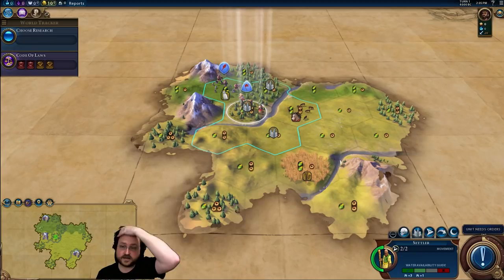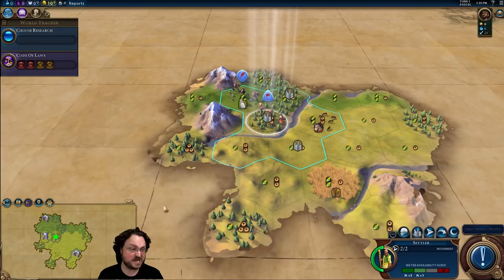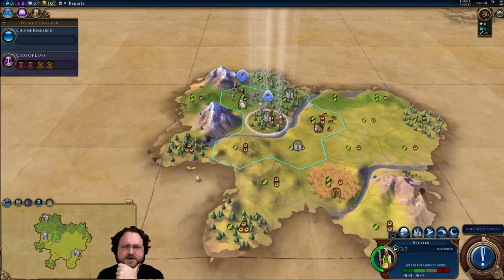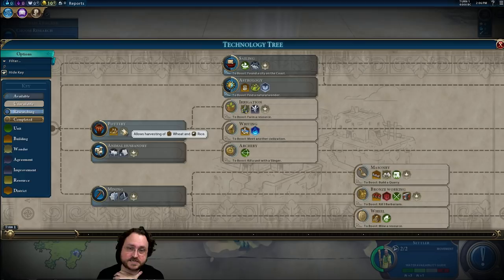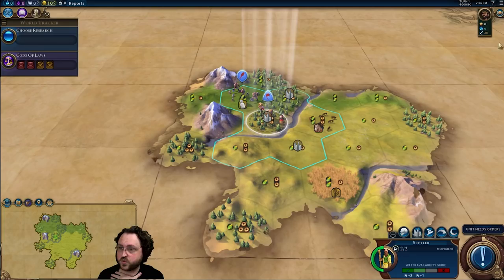All right, let's talk about this start. I like it — no luxuries at a glance. Probably in the fog of war — I don't know if the game ever starts you without any luxuries whatsoever. I'm assuming we've got something in the fog. I don't think any techs unlock luxuries. One of my favorite things in this patch is the little icons here to show you that these techs unlock various harvestings and things like that.